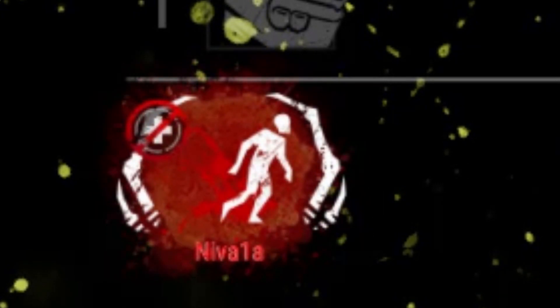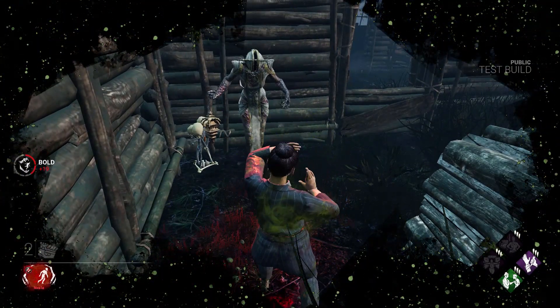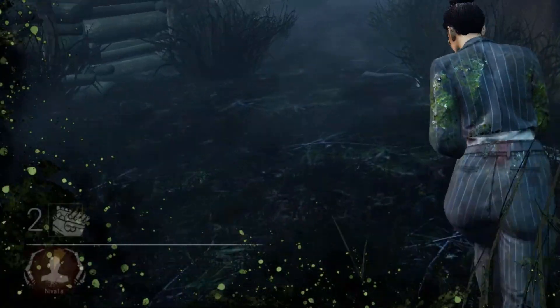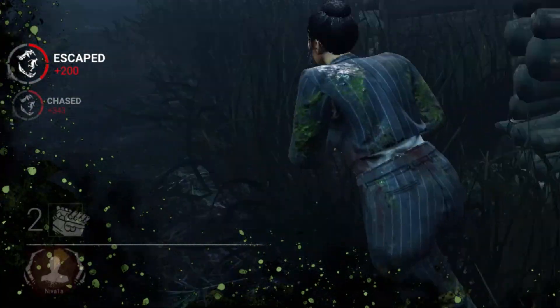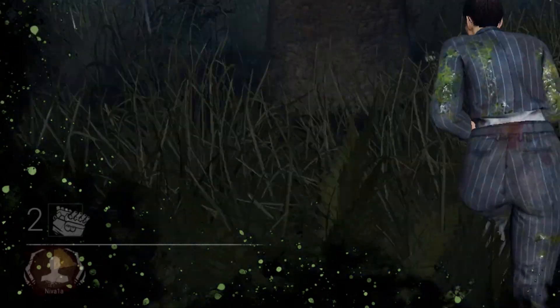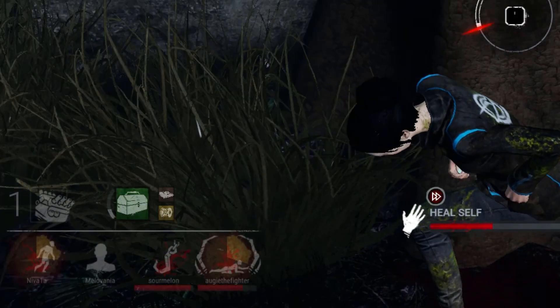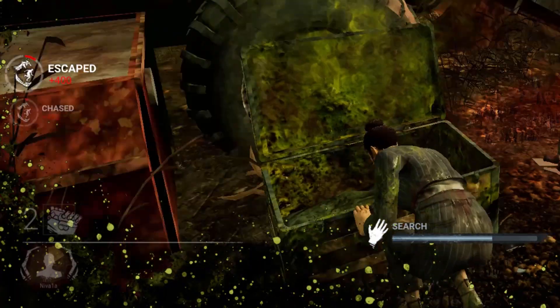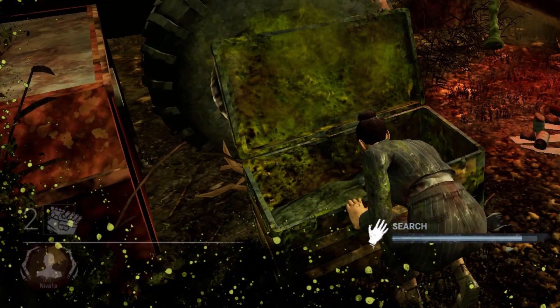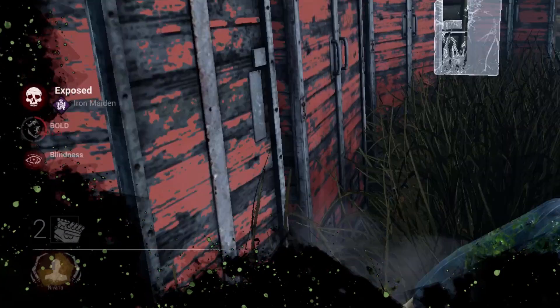A survivor accumulates infection by being hit by the bile, running, or performing any interactions. So this includes generators, healing, searching chests, cleansing totems, and vaulting.